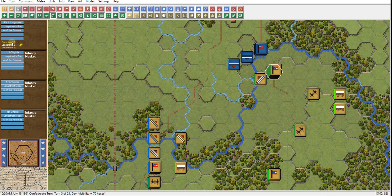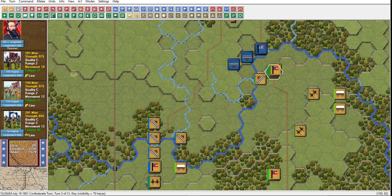You can see command here in yellow — we'll talk about this for Longstreet. And then you see leadership. So this leader has two different ratings: a command C, which is equal to a four, and a leadership B, which is equal to a five when compared to a six-sided dice roll.